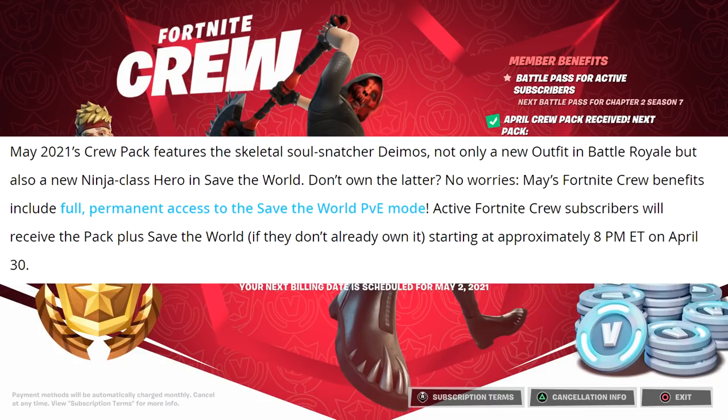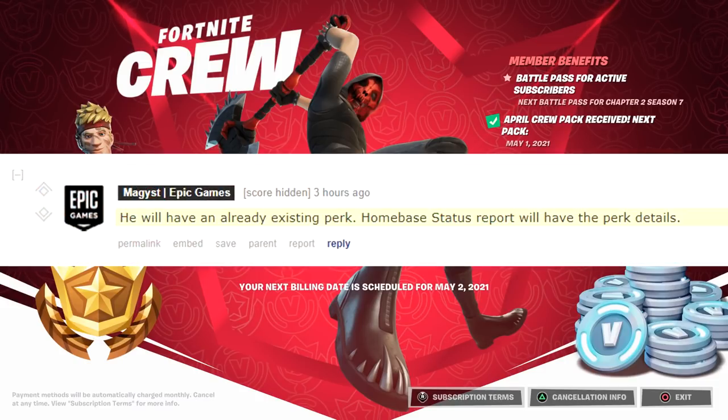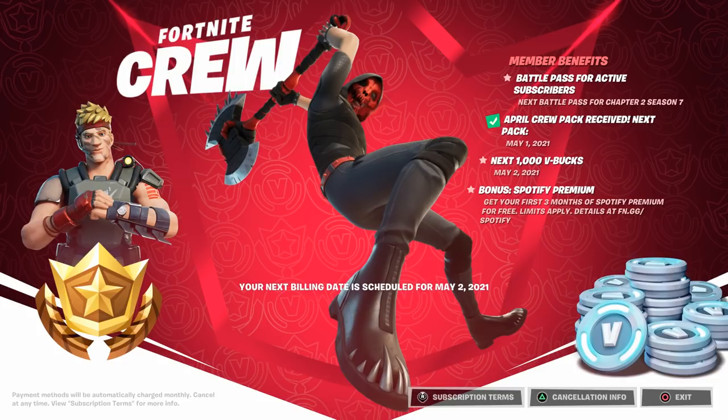This starts at approximately 8 PM Eastern on April 30th. One thing to point out: it says a new ninja class hero in Save the World, but it's already been confirmed by Epic that he will be a reskin. They confirmed that on Reddit — he will have an already existing perk. The Home Base Status Report will have the perk details, and we're supposed to get a Home Base Status Report tomorrow, so we'll see which ninja he's a reskin of.